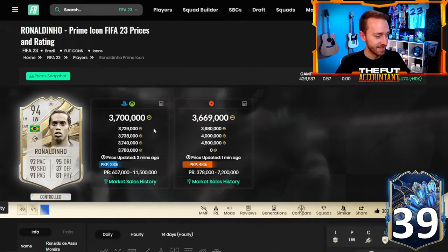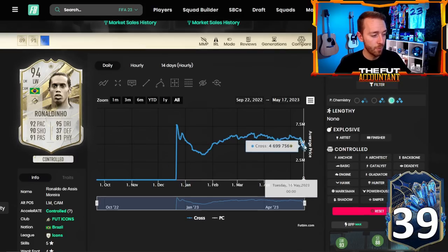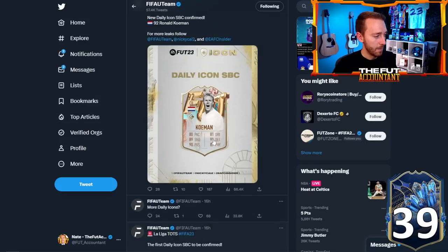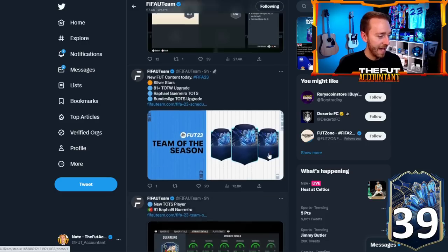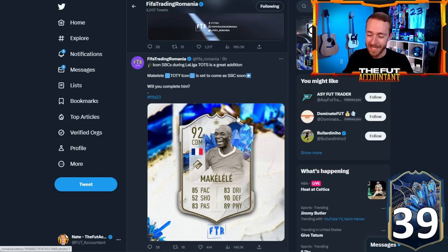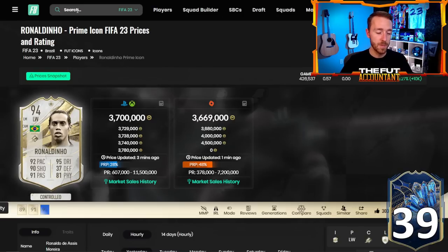Ronaldinho is a card so many people will just do the SBC for. We have a couple other insane icon players leaked — Futbin Koeman, which is going to be a bit cheaper but still nice with the Dutch links. And Makelele as the Team of the Year icon — we were hoping it was Beckham, but it looks like it's going to be Makelele. And Futbin Puskas — that is a massive leak as well. Ronaldinho and Puskas are probably the biggest out of all of those.